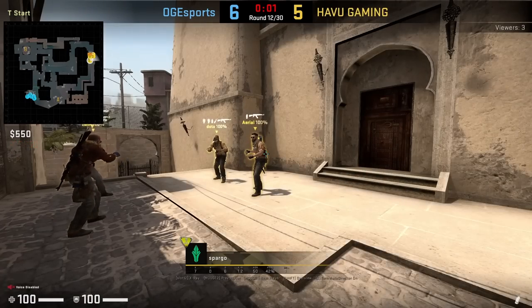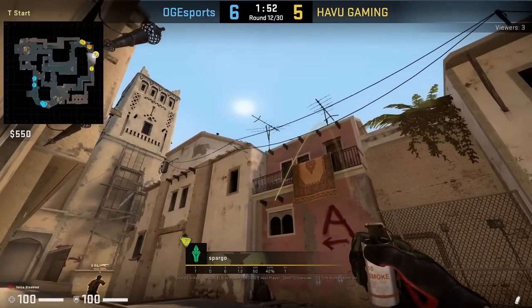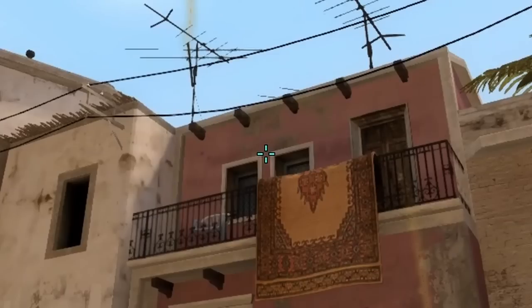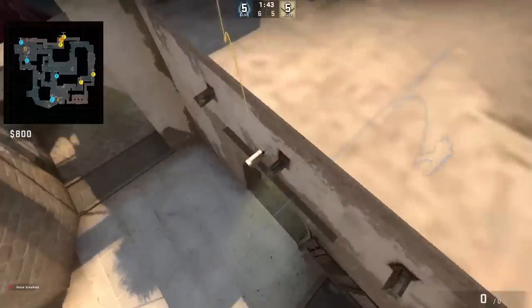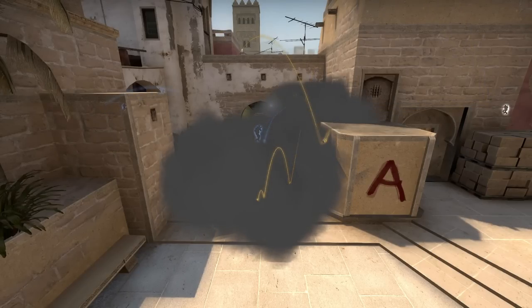Spargo throws both right side smokes from the trash can. First is the cross smoke where he's going to duck to get the lineup, then he's going to stand afterwards and run through a bind. After he smokes stairs by aiming between these windows, then walks a couple steps forward and jump throw. In this round, Havu uses these smokes as an A fake rush while they group up B.